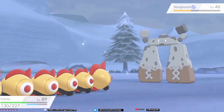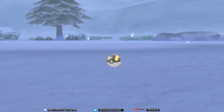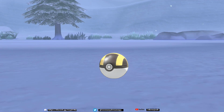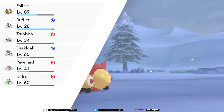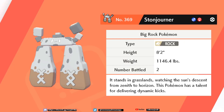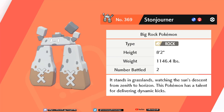So let's start spamming some Ultra Balls and hopefully we'll get him soon. Stay in? Thank you, there we go. Stonjourner! And that's how you get Stonjourner.